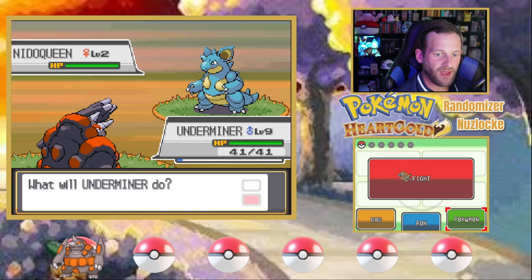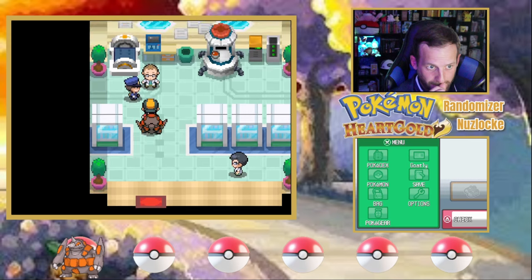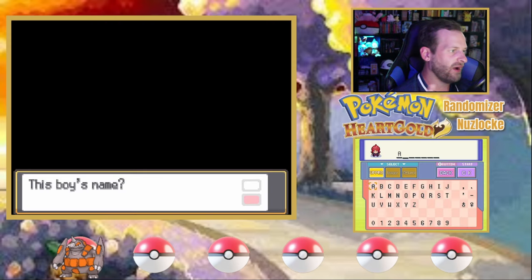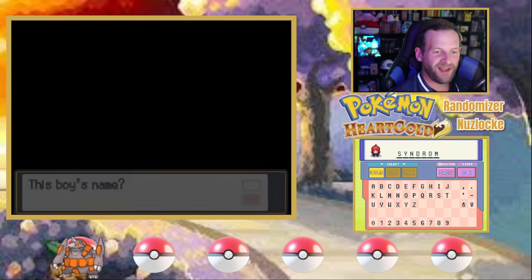Ooh, Nidoqueen. There's a lot of mid Pokemon, but some decent ones to get out of these routes. I wasn't expecting to go with Incredibles characters, but what was the villain from the first Incredibles? Was it Syndrome? I think it was Syndrome. He's got crazy enough hair for it actually — that's kind of fitting. I guess Syndrome is going to have to be the name. That works for me.